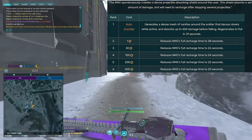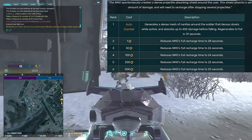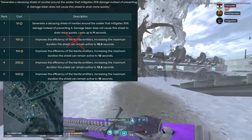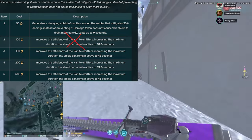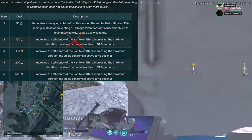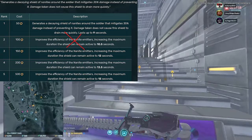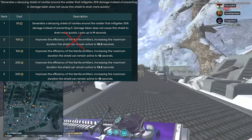You generally want to pick either Adrenaline Shield or Nanite Mesh Generator. Resist is pretty much never worth going into, especially because of the client-side nature of the game. The very marginally higher effective HP of resist just isn't worth it relative to the downsides, of which there are many.